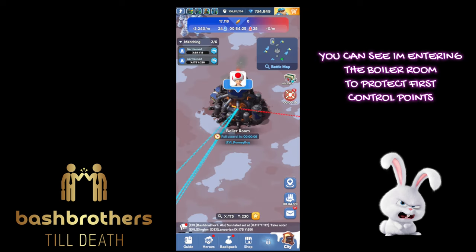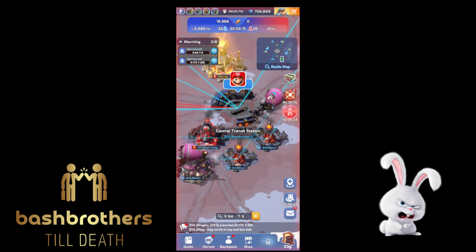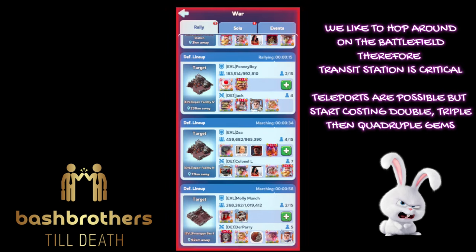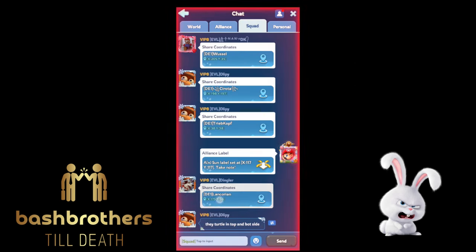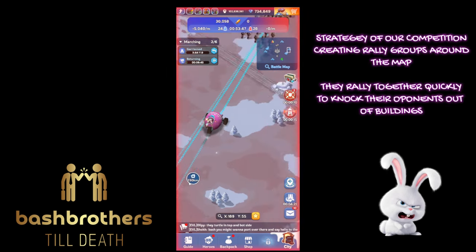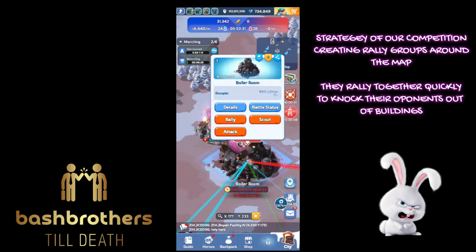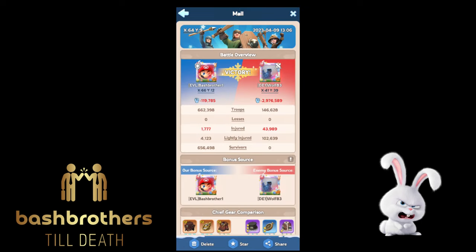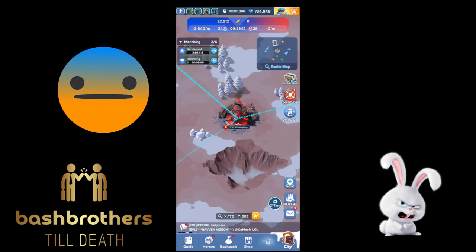I'm just protecting buildings for the first control points right off the bat. You can't get them all — we like to hop around the battlefield, that's why we like the transit station. Teleports are possible but you've got to keep spending more gems. The competition set up different sections of the map and could rally more quickly to take control of buildings — DE1, not a bad strategy.